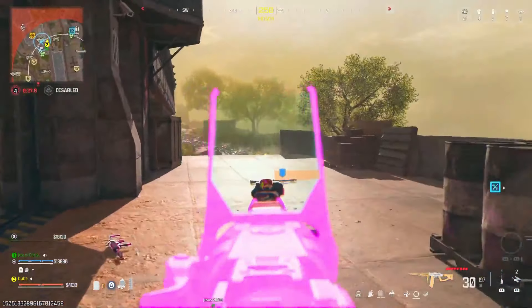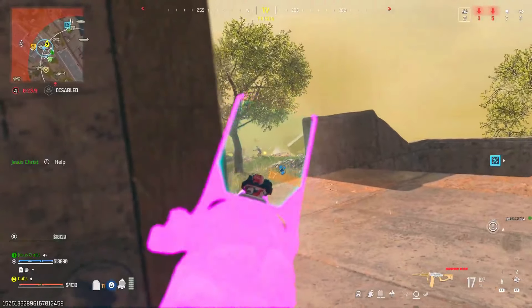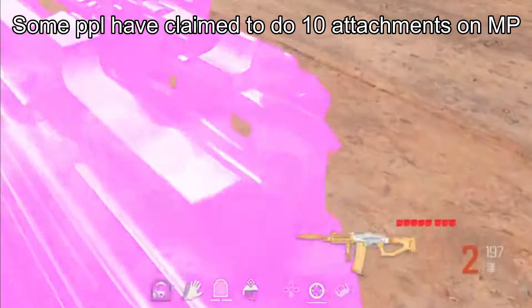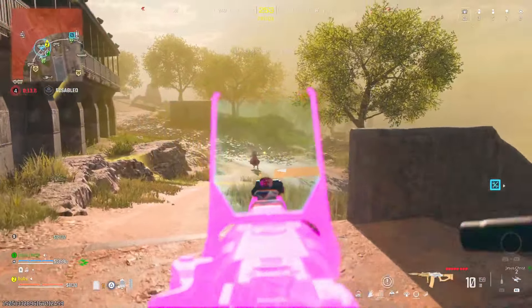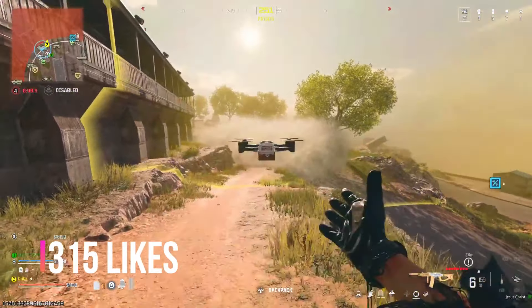What's up YouTube, it's your boy Bubs here back with a brand new video. I'm gonna be showing you guys an instant blueprint glitch — you can even get eight attachments on a single gun, use this as a redacted gun glitch. BO6 is just around the corner, so drop a like if you guys want a camo glitch in the first couple of days — let's get 315 likes.